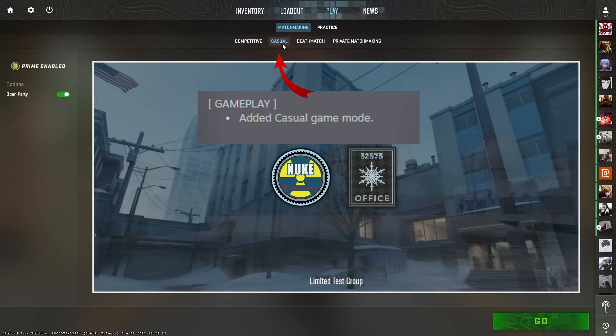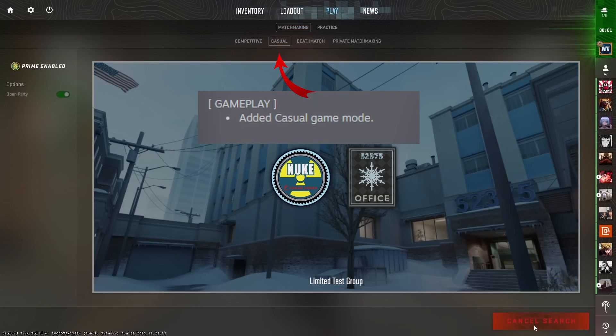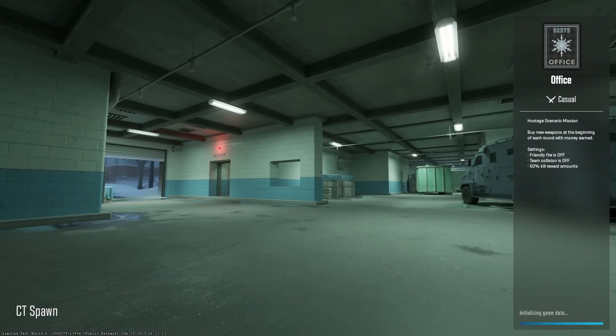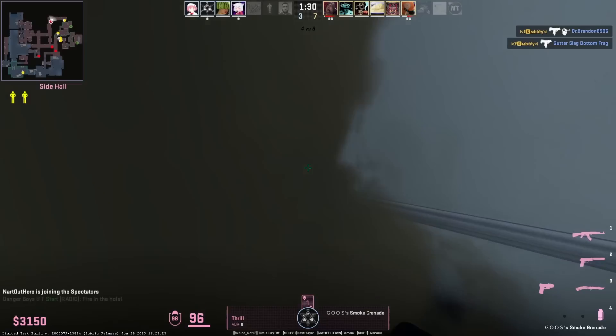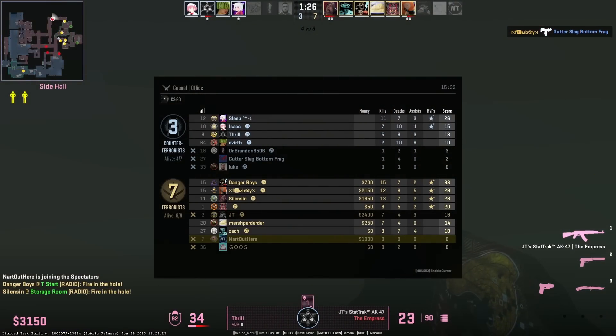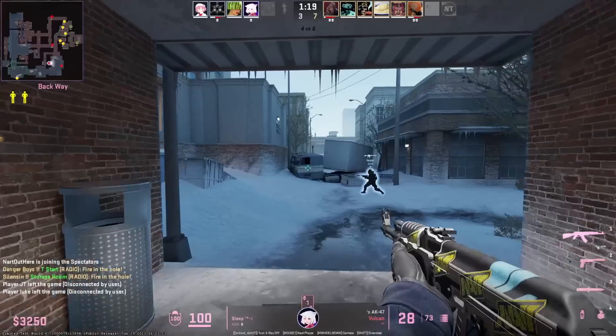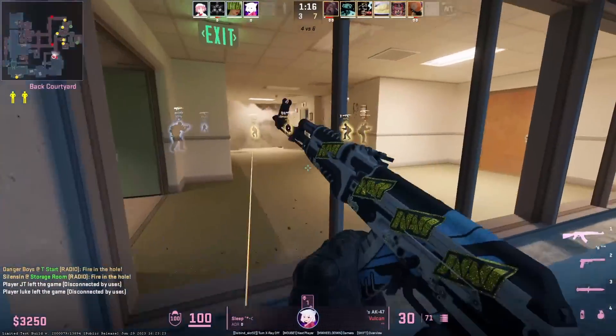The first update we're going to look at is the casual game mode, where you can either play Nuke or Office. It is random and unranked. With the casual game mode it is a 10v10 mode. When you join a casual game it could have already started, and it is first to eight with no ties.